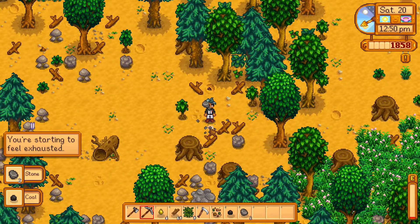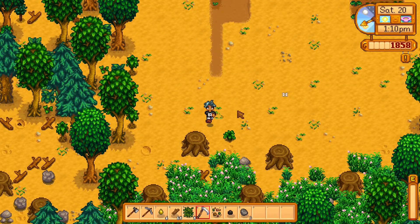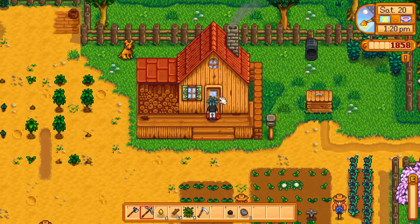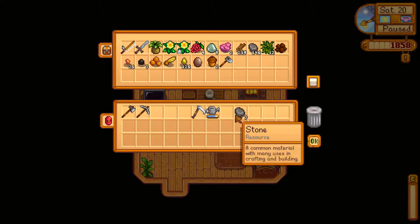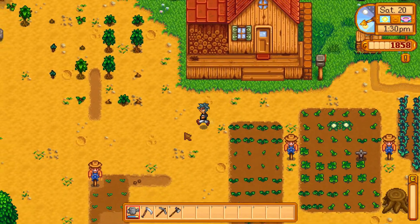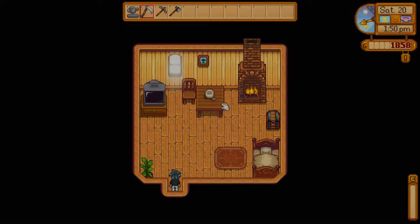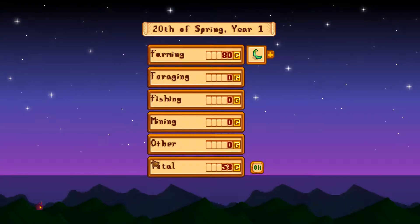I'm starting to feel exhausted, might as well go back. We got some wild seeds — let's go ahead and stick that there. Our day's about to be over by 1pm. These are quick days, we're just burning through the month at this rate. Let's organize that, water that, fill it up, and then we'll head to bed. A very, very quick day. We're going to sleep for the night — we don't want to eat our own supply.